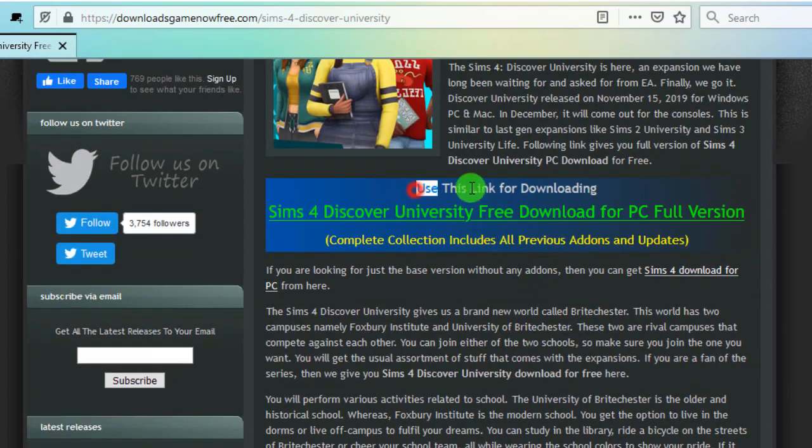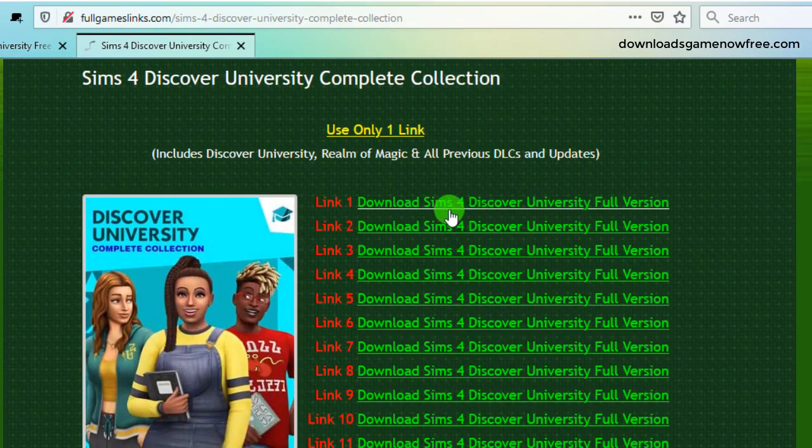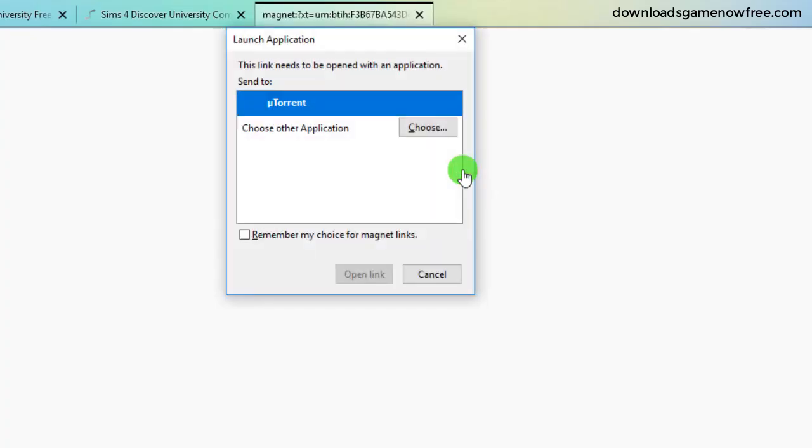So click this link to go to the download page. Here you can see all of the links you can use. Now we only need to use a single link, so click Link 1. Select uTorrent here and open the link.